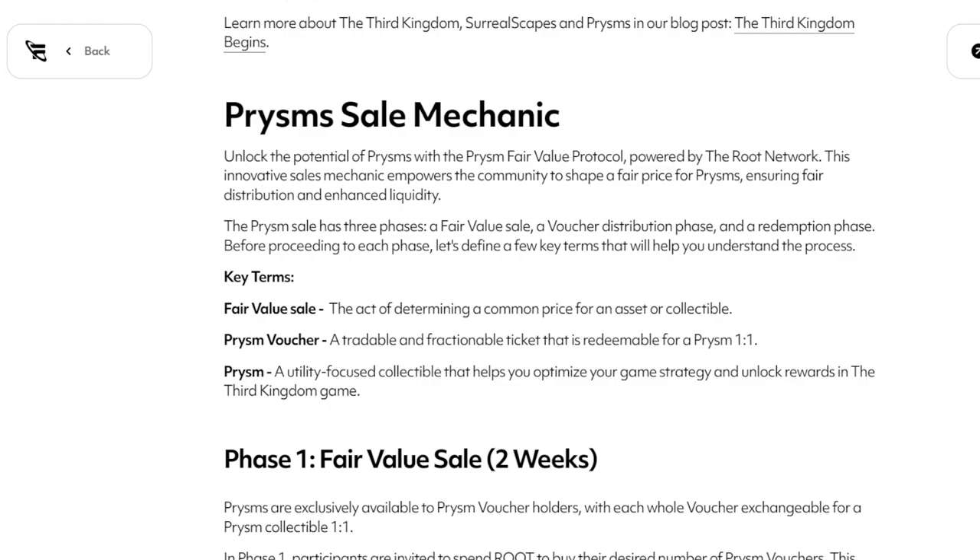The sale mechanic: unlock the potential of prisms with the Prism Fair Auction Value Protocol, powered by the Root Network. This innovative sale mechanic empowers the community to shape a fair price for prisms, ensuring fair distribution and enhanced liquidity. The prism sale has three phases: a fair value sale, a voucher distribution phase, and a redemption phase. Let's define a few key terms that will help you understand the process.